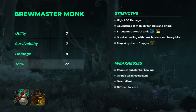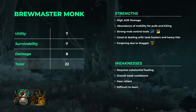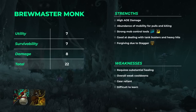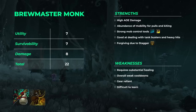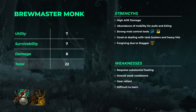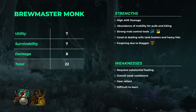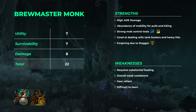With a total score of 22, Brewmasters fall slightly below the top three meta tanks. While they remain competitive, there are some notable issues associated with their class design. One significant challenge is the problem of button bloat, where Brewmasters have an excessive number of abilities, all of which are on the global cooldown, making the spec difficult to learn for beginners. Additionally, Brewmasters are considered to be one of the most gear-reliant tank specs, making them less popular among players. However, if there is a shift in favor of more physical DPS to come in 10.1.5, Brewmasters could potentially see a drastic increase in their ranking.